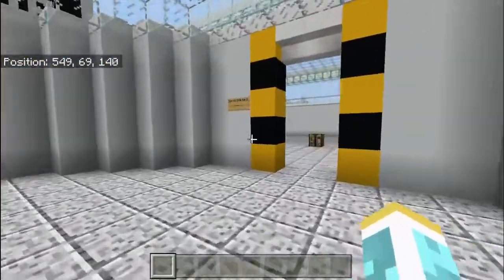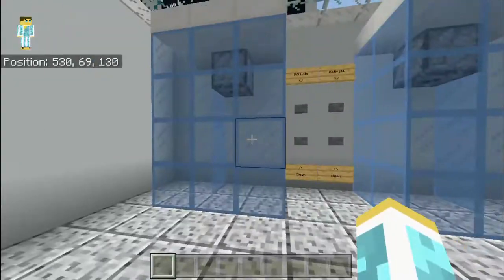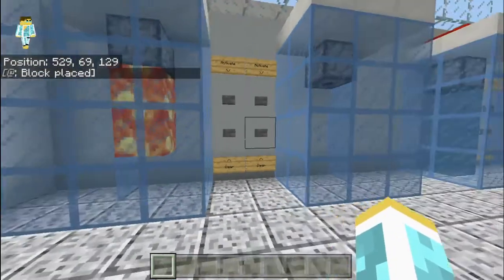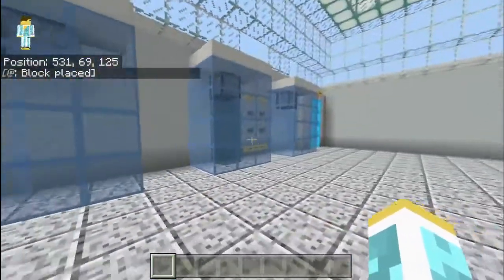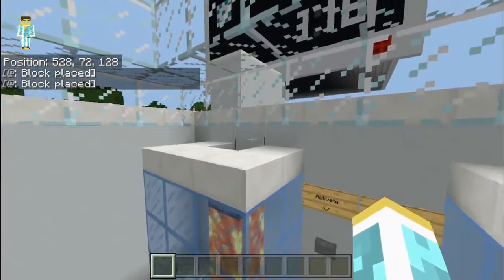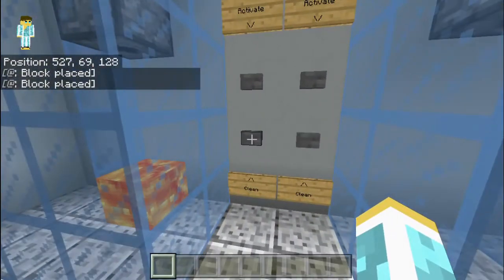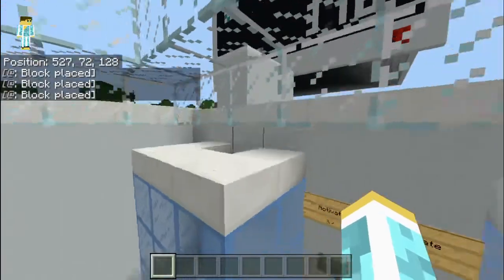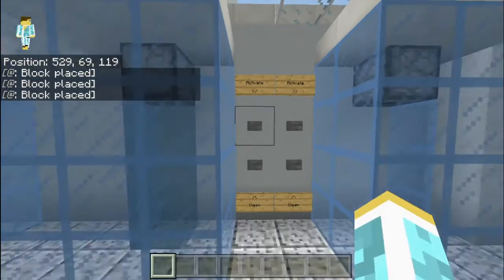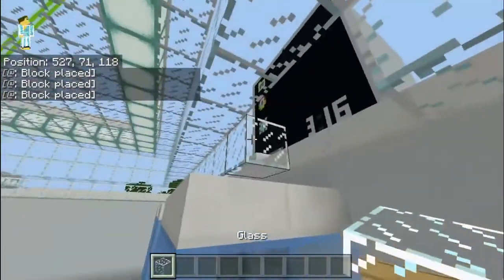Then over here we have some tests. Right here we have one that activates it, and these two dispense lava, those two dispense water, and you can clean it up — that gets rid of the redstone block. But then you have to activate again to put it back to re-eject your lava, and then click clean again to get rid of that redstone block.